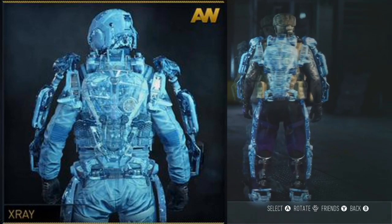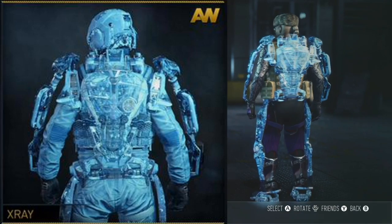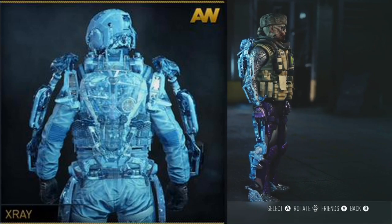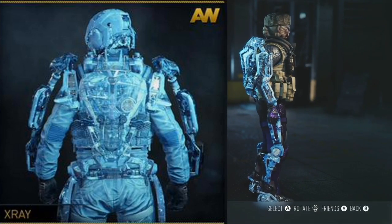They tweeted out new pictures of all the EXOs. We're going to bring in what it looks like — not 3D, but with a little bit of video on the side for you guys. We've got the X-Ray Camo here, we've got the Disco Camo, and we've got the Jackpot Camo.